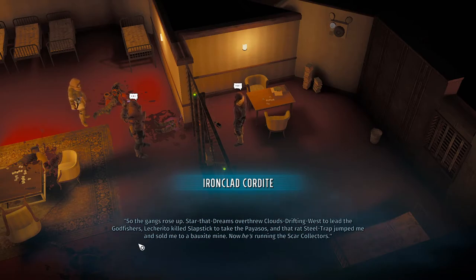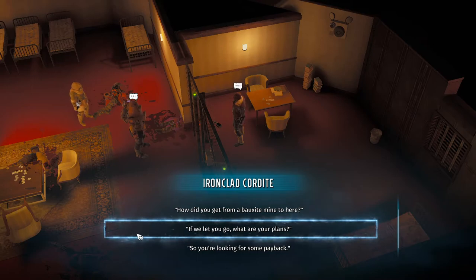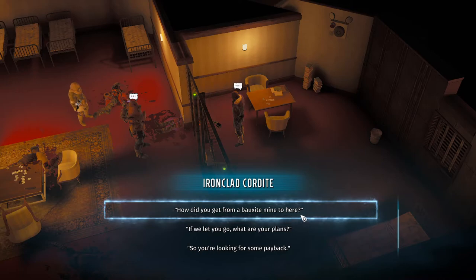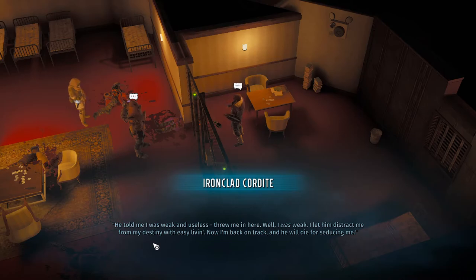'What was so bad about the deal? Security is the enemy of ambition. Got so used to having the Patriarch hand me my living that I forgot my destiny.' 'An Oracle told my mother I was born to make the Wakarusa Redlegs the greatest horde in Kansas. Was gonna use the Scar Collectors to unite the Colorado gangs, then lead them home to take what's mine. But the deal with the Patriarch made me lazy. Destiny's a jealous bitch — ignore her and she'll have her revenge.' 'Another Buchanan — after Liberty failed to take her daddy's throne, she ran our way. She told them we'd become guard dogs when we could've been kings, which was the truth. So the gangs rose up. Steel Trap jumped me and sold me to a bauxite mine. Now he's running the Scar Collectors. Not for long.'